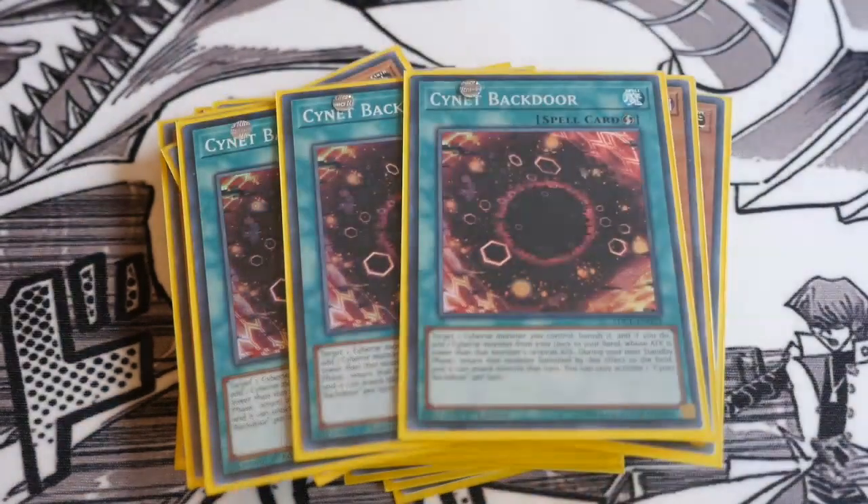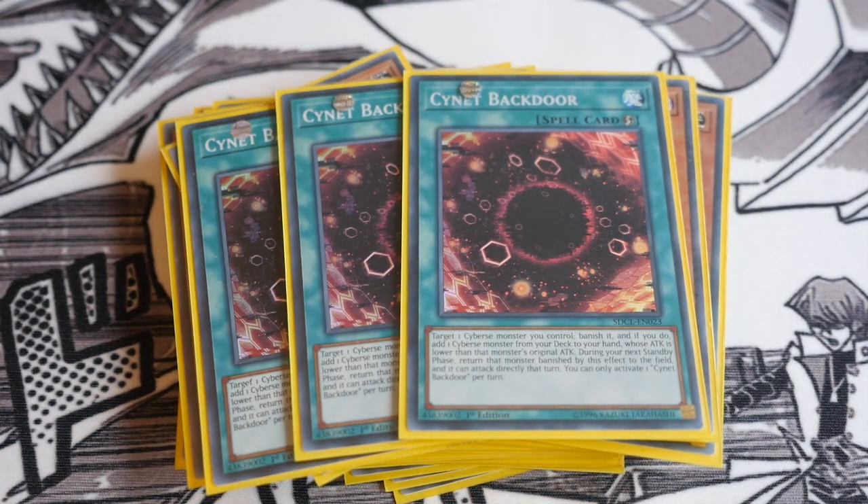Now onto the spells. Triple Cynet Backdoor — this is really cool and can protect your monsters. If your opponent targets you with a card effect, you can activate this, banish one Cyverse monster you control, and add a Cyverse monster from your deck to your hand whose attack is lower than the banished monster's attack. Then during your next standby phase, that banished monster returns to the field and can attack directly. It also helps you banish your link monsters and bring them back into the main monster zone, extending your plays. Because it's quick play, it's great for baiting out your opponent's cards — say they activate Raigeki and you respond with Cynet Backdoor to banish your Firewall, then bring it back next turn.